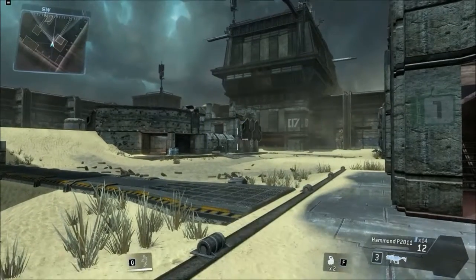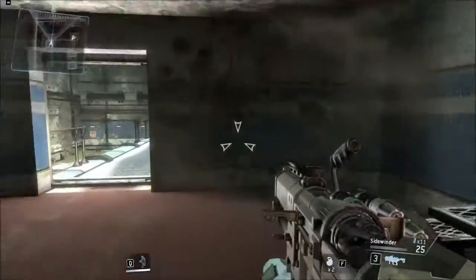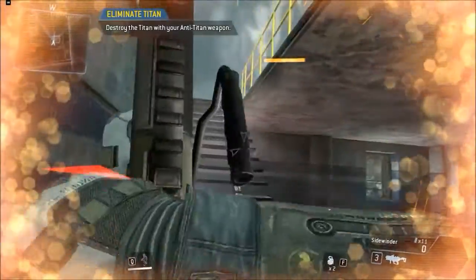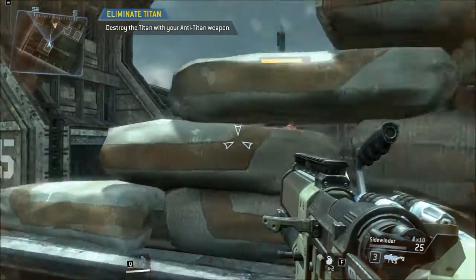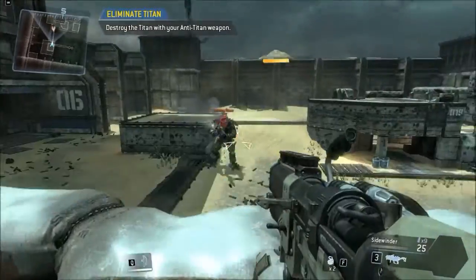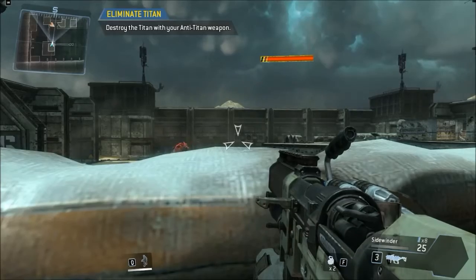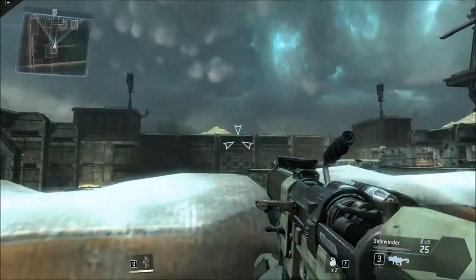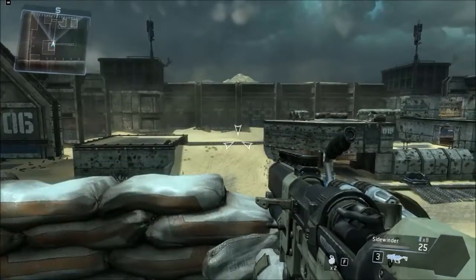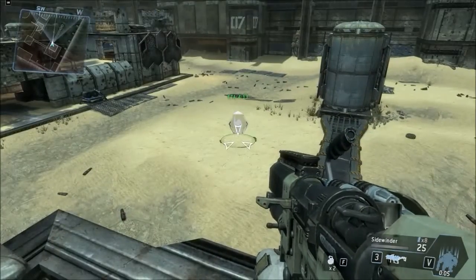Combat scenario initialized. Hostile Titanfall imminent. Titans will not take substantial damage from small arms fire. Switch to your anti-Titan weapon. Destroy the Titan with your anti-Titan weapon. Good job. Taking on a Titan is very dangerous even with the right weaponry. Pilots earn credit towards their next Titan drop by engaging in combat. Once your Titan is built, you can drop your Titan onto the battlefield. To continue, please initiate Titanfall.